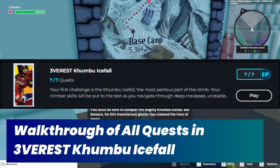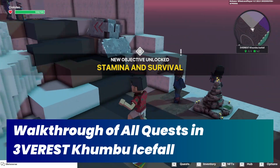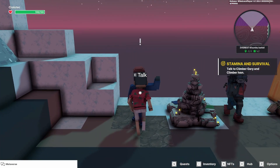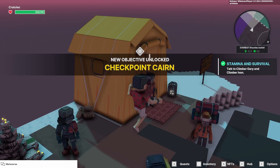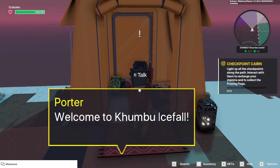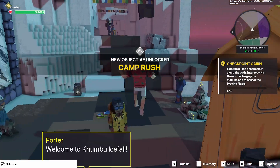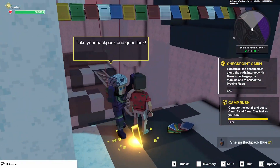Hey guys, in this video I'm going to walk you through all of the quests in the experience Everest Chumbu Icefall. I'm going to walk you through all 7 quests, and it's important that you pay attention to this part. What you want to do is choose the right one here — that will then start the camp rush quest.